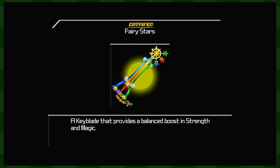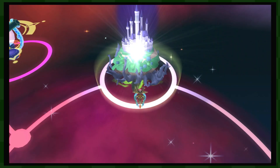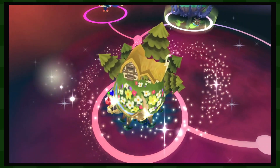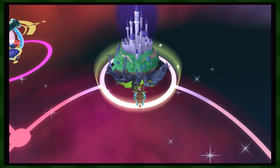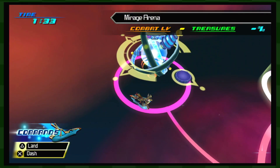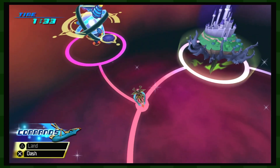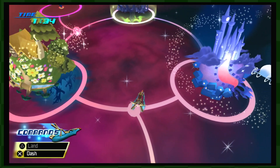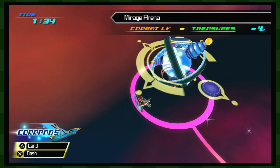Fairy Stars — new blade that provides balanced boosts in strength and magic. Nice. With that, we've unlocked access to a couple of worlds now — looks like three of them. So two real worlds and this one, which we'll explore quickly now so next episode we can start fresh. This one has combat level three and this one has combat level two, so we'll probably go to Castle of Dreams. But we'll go here briefly first.